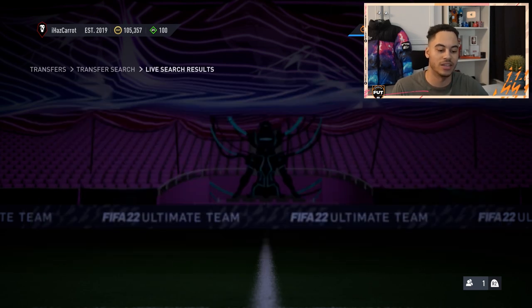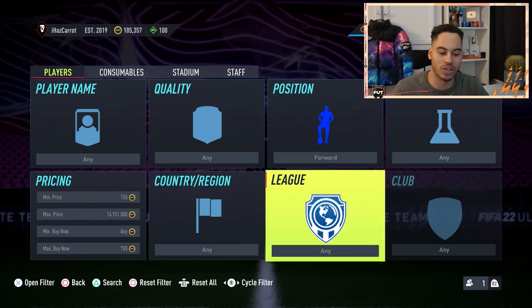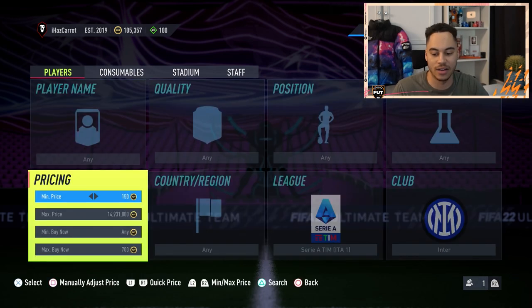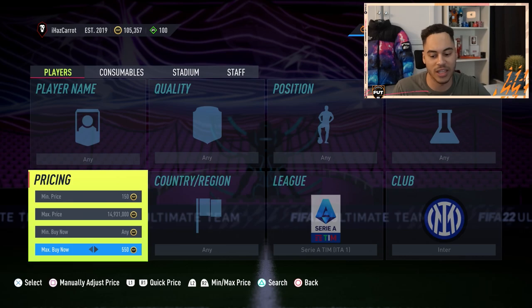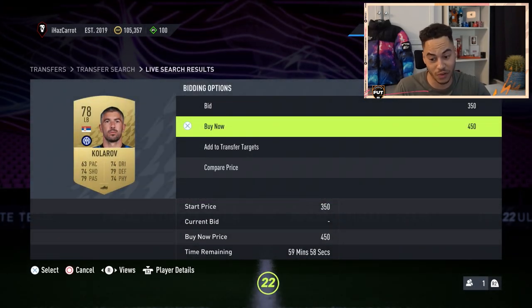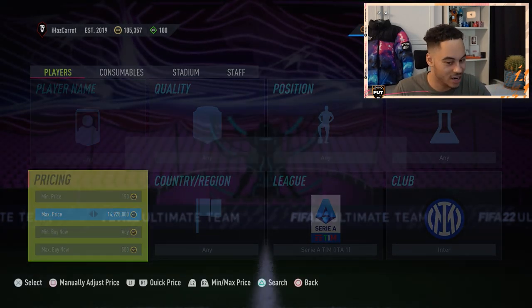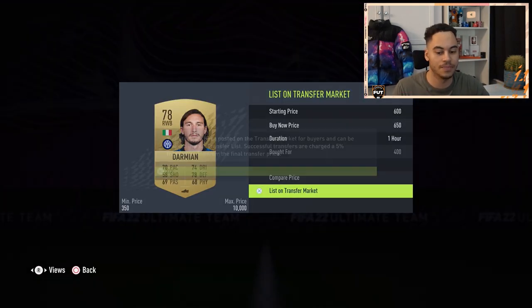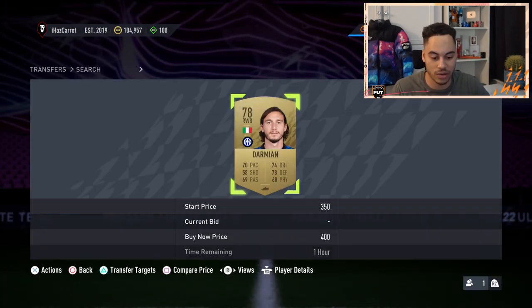Forwards — we've got Malen, going for around that price. Dortmund defenders you can go for, or just the whole club, or move to silvers or bronzes. Moving to the next filter — over to Serie A, we're looking at Inter Milan. All of these filters are around the same rough price. Inter players are going for 650 — we can pick these up on a snipe for 500 coins or lower. First search — 450 — a little bit excited. Damian — we picked him up for 400 coins, sell him on for 650.